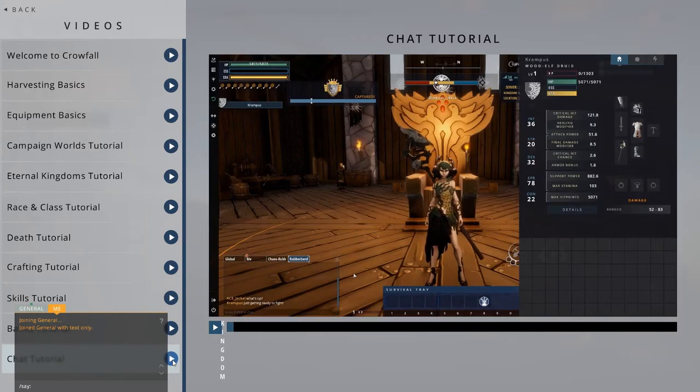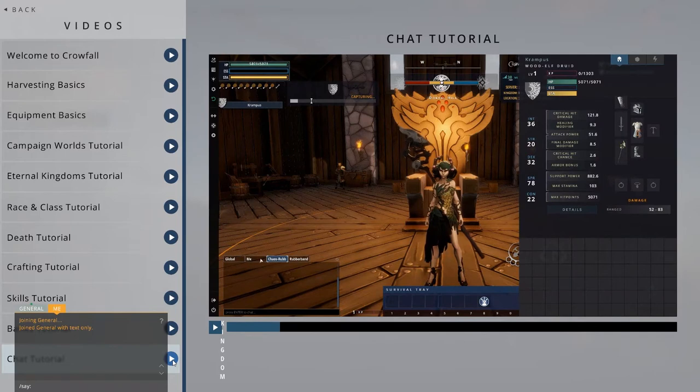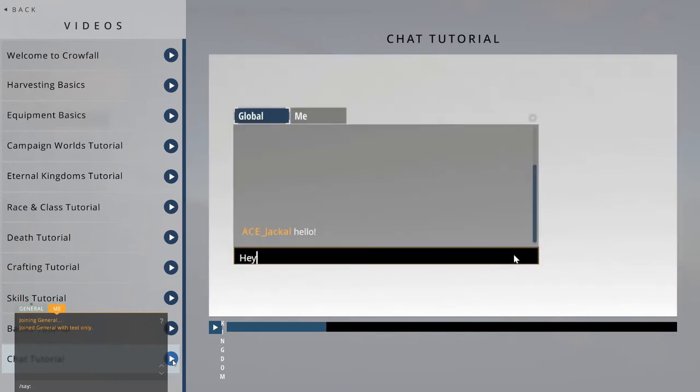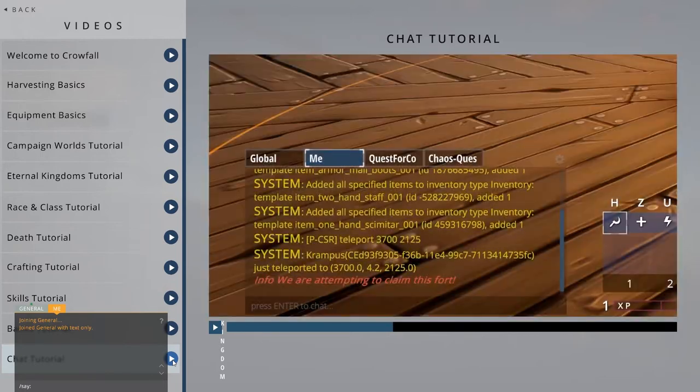The Chat is a quick and easy way to communicate with other people in the game globally, server-wide, within your faction, and even privately. You can easily switch between chat tabs by clicking them. The Global and Me tabs are accessible from any server. Global allows you to chat publicly with other people no matter which campaign or eternal kingdom they're in. The Me tab is where you can read private messages. In campaigns, it will also have a list of event messages, such as when a keep is being claimed.